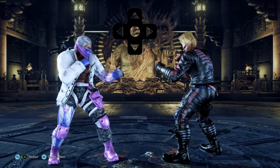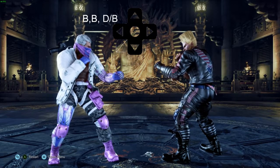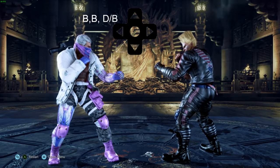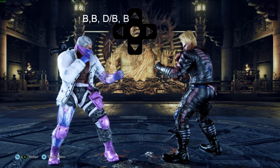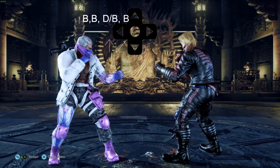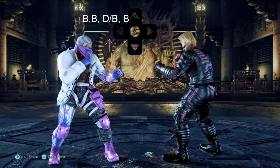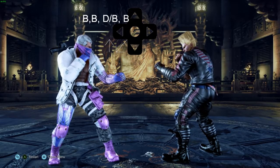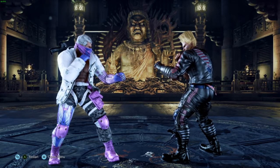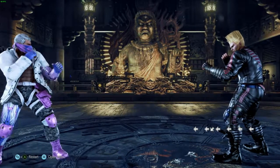In order to properly backdash cancel, do a backdash like normal, then slide the D-pad or stick — or whatever input method you use — directly to down-back, then directly to back once more. If done right, you'll have cancelled your backdash, and you're able to do whatever you want. You're also able to press back again after sliding back from down-back to instantly do another backdash, saving you from having to press it three times. This works because sliding to back from down-back still counts as pressing back.